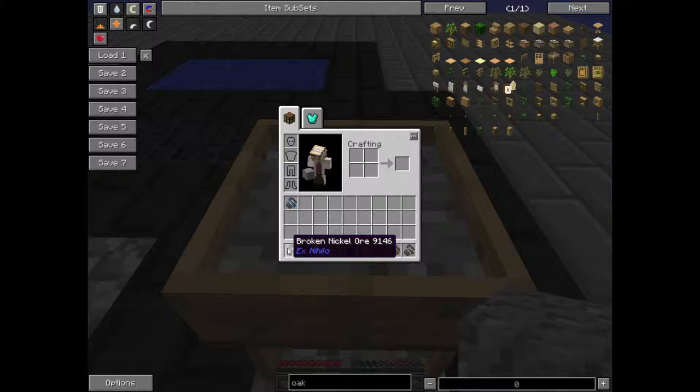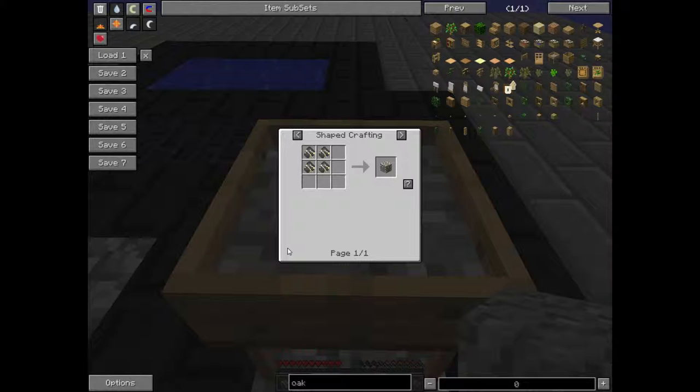You cannot put this in a smeltry as it is. You need four pieces to do it. Basically it's just in a 4x4 crafting grid. Then you can put that in a smeltry. I will be doing a video on how to automate this, and I will put this in the description of the video when I get it done.